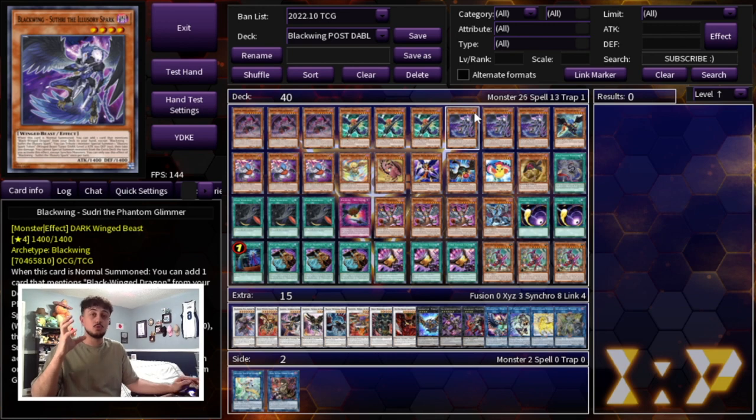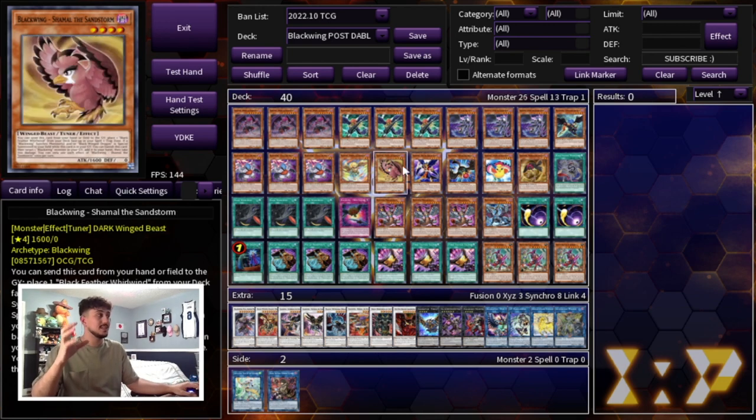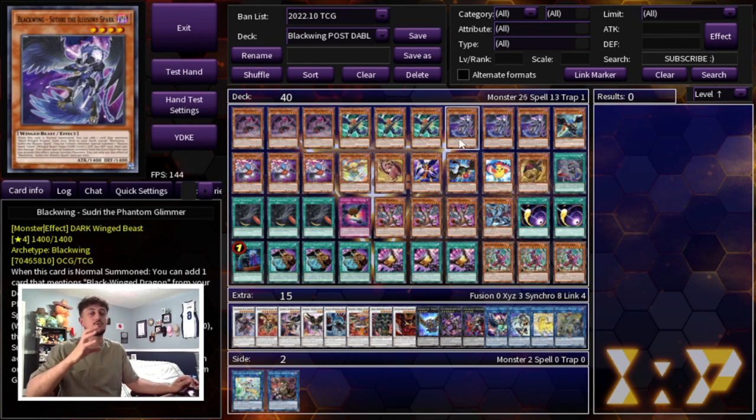We're playing three of the brand new Sudri. Sudri is a really cool card because it gets you into Shamal and does some other things for you. The main effect is that you can add Shamal or a card that mentions Blackwing — Dragonance text — which is really powerful. You're always going to be getting extra normal summons through your extra deck, so that's why this card is really powerful.